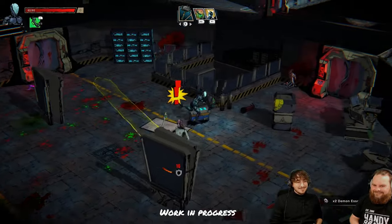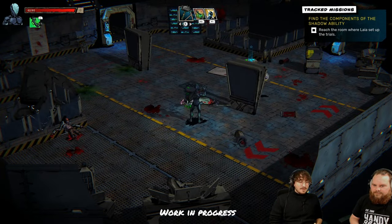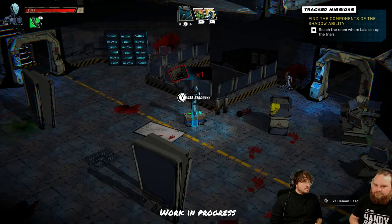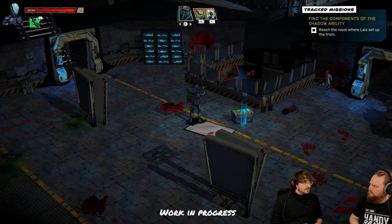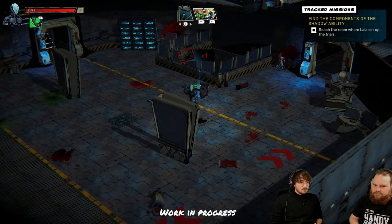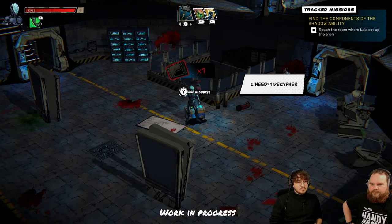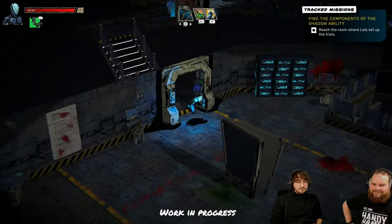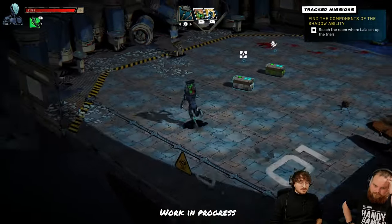Every weapon has a knockback, and there are abilities and artifacts which can increase knockback further. That enemy had a shield — it's explained in the tutorial. I can't just normal-attack him; I need to break the shield in a special way. In this case, I knocked him into the wall which broke the shield and let me kill him. Here's a chest — I can't open it yet because I need a decipher, which is like a key card.